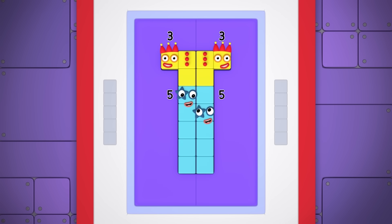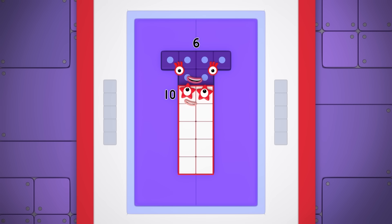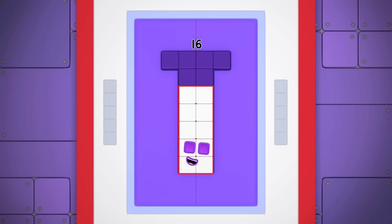Double eight! Two fives are ten! Two threes are six! And ten and six is sixteen! I'm also double eight!